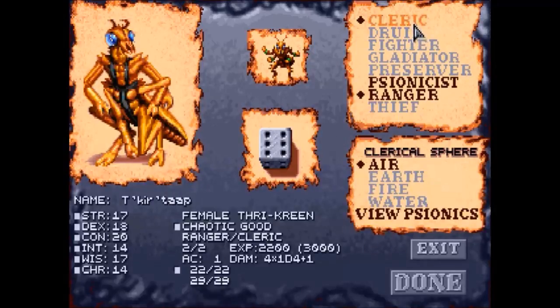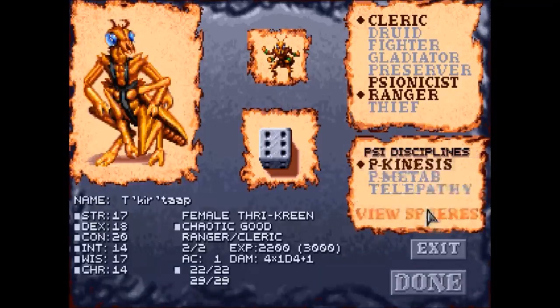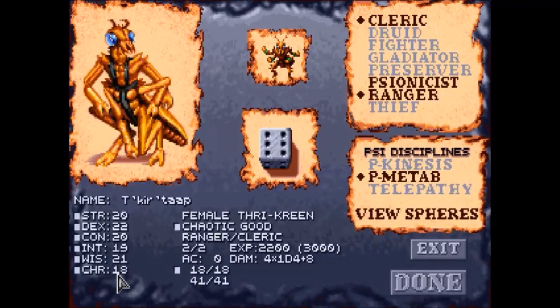So we've got our thrykeen as a cleric-ranger. We're going to make her sphere water, and we're going to make her psionic discipline metabolics. I like to take all the characters that are not psionics and have each one of them pick a different discipline — that way I have access to as many different abilities as possible. Her stats are going to get maxed out too, and her hit points are 28. All right, we've got our party.